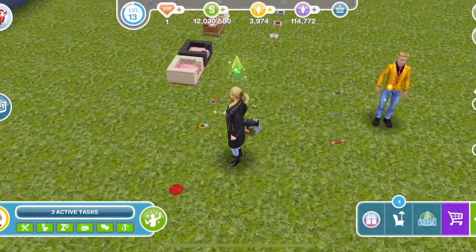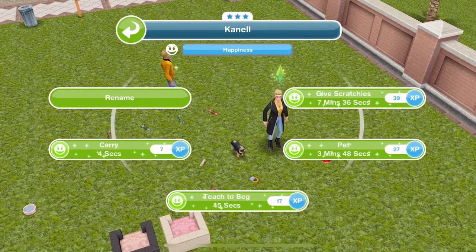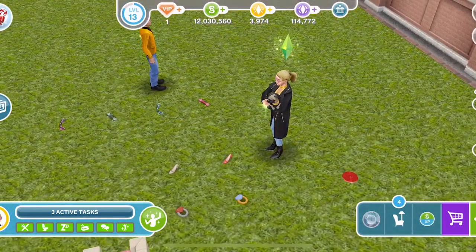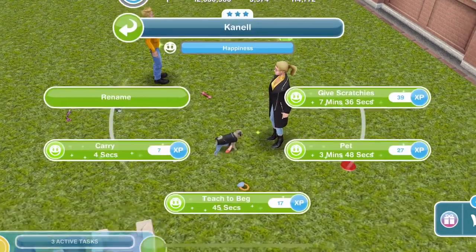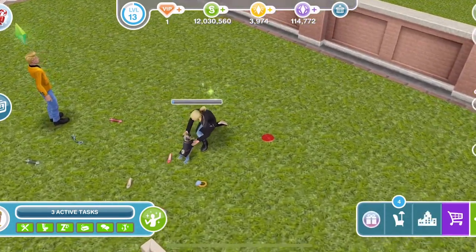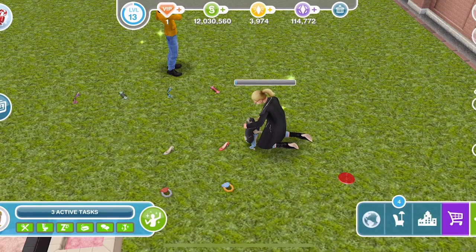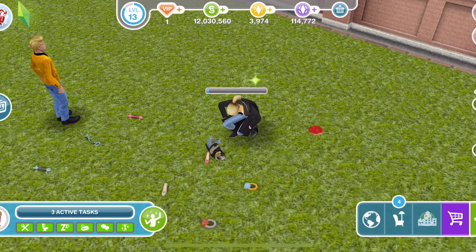Let's check out all of the prizes that we got and what interactions we can do with them. With the pug, we can carry, teach to beg, pet, and give scratches. Carry is just obviously you can pick up your pet and put the pet back down on the ground. Teach to beg - cute, look at the little pug in his outfit! You can also pet your pug, which you can do with your other animals as well. And then give scratches - it's like his belly is being scratched. So adorable!